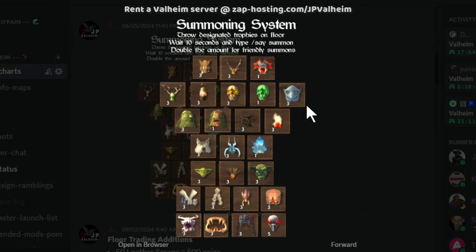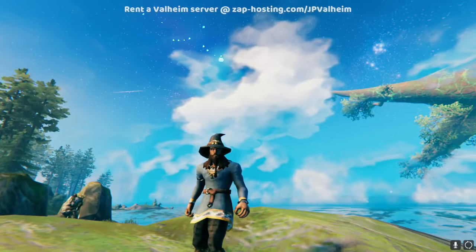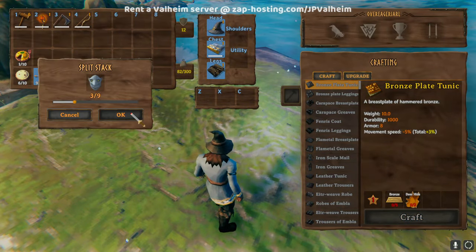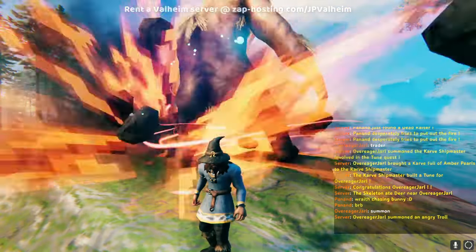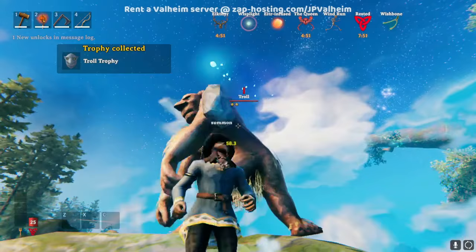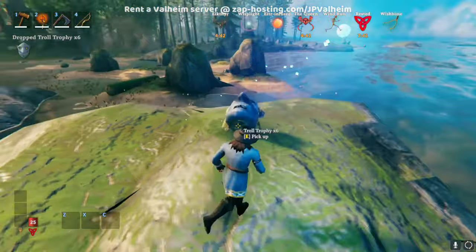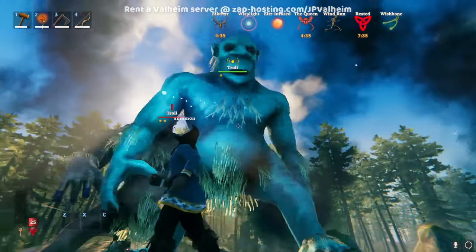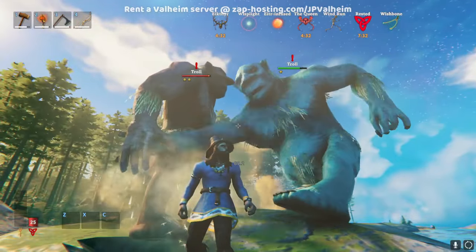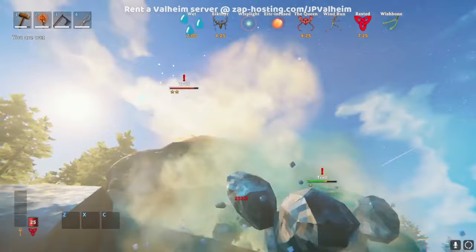There's a summoning system where you can use all of those excess trophies to actually summon both aggressive or friendly monsters. We can see on the chart that we need three troll trophies — we're going to summon an angry troll. So all we have to do is take three of these trophies, throw them on the ground, and then type say summon. This brings in a monster, so players now have the ability to spawn aggressive monsters. And not only aggressive — if we double the troll trophy amount and throw down six trophies, now we can summon again, except this time we're going to get a friendly one star troll. And you can actually make monsters fight without using any dev commands, in a way that takes away trophies from the game — normally a clutter item.